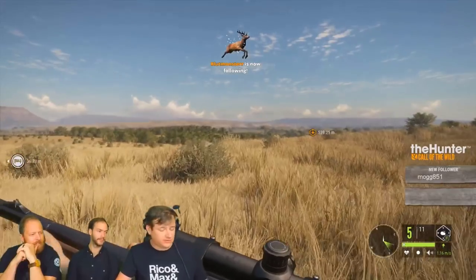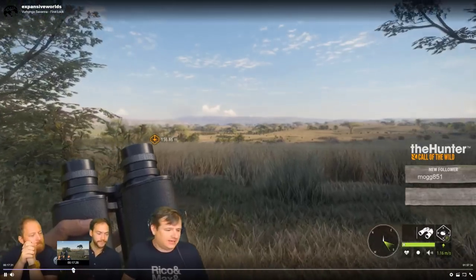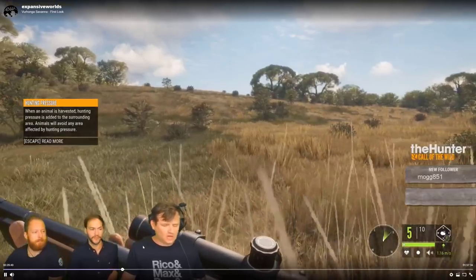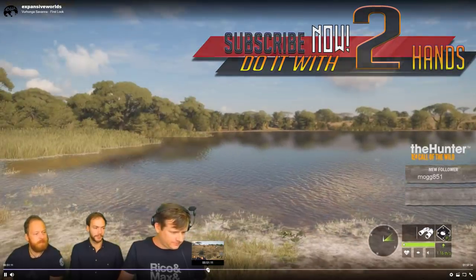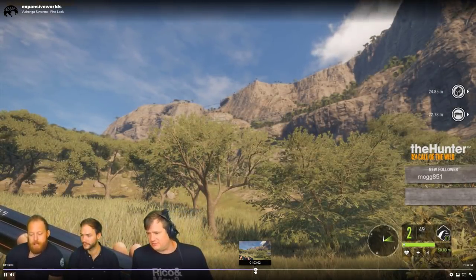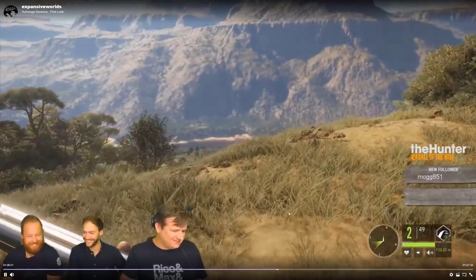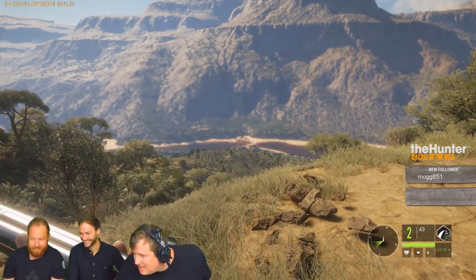Look at this sprawling landscape — the savannah in its glory. There is tree cover to work with in order to avoid unwanted eyes, such as the cape buffalo. There are waterways, feeding zones, need zones, and watering holes. On top of that, there are cliffs and mountainous regions, and what looks like a little bridge up top that we might have to explore. The views on this map continue to deliver to our high expectations.